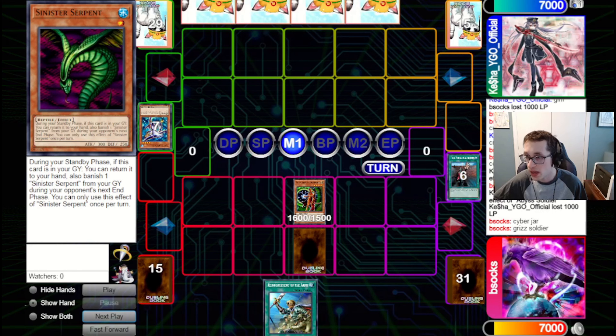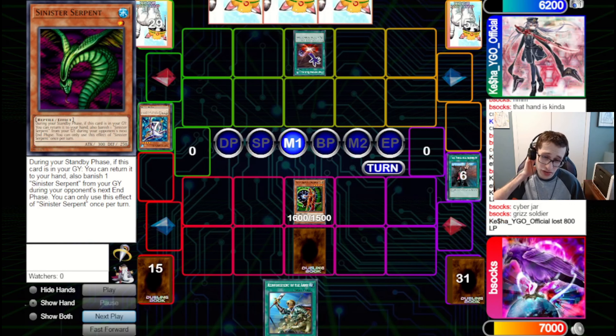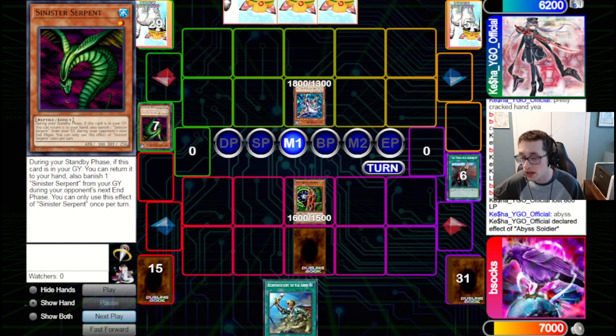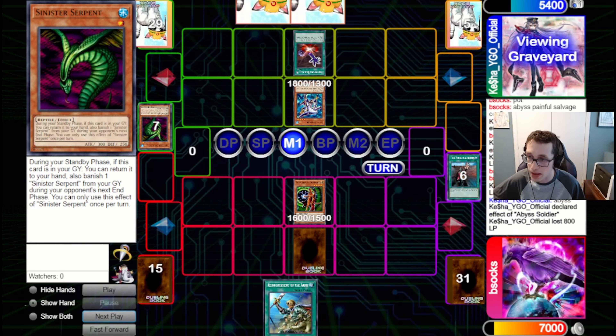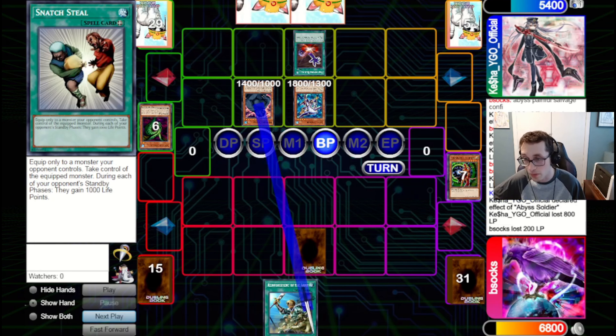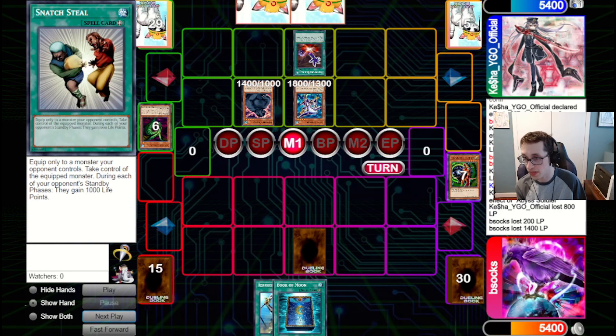Unfortunately they draw the Premat, which is very, very good for this deck. What they can do is they can Premat back the Abyss Soldier, Abyss Soldier bounce back the Premat, use that Premat again, and get back a Mother Grizzly. So this is not looking good for us. This one Snatch is not going to do much against the face of this. Not much we could have really done there.